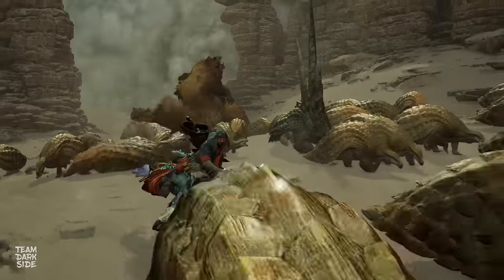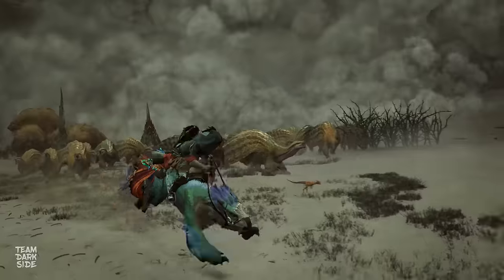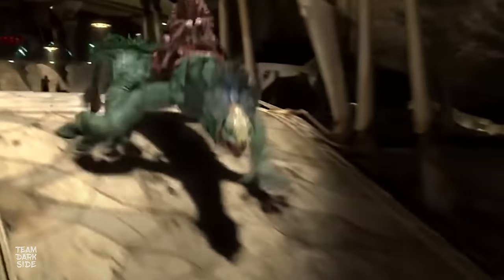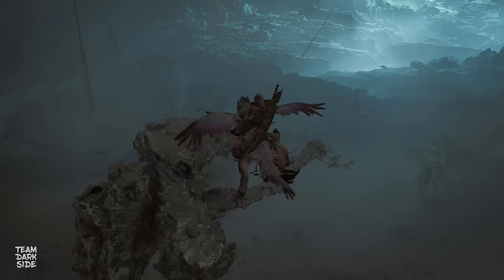This is the new Companion, a bird wyvern reminding of Great Macaw from Monster Hunter Generations. You can ride it like a Palamute, and you can float with it in the air like with Monster Hunter World's Glider Mantle.